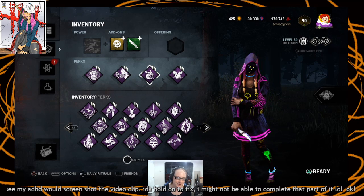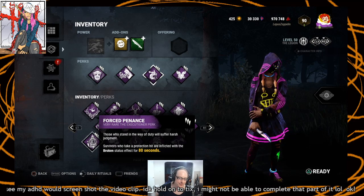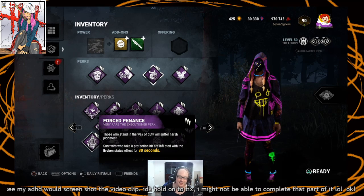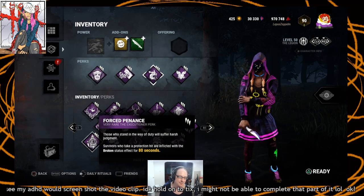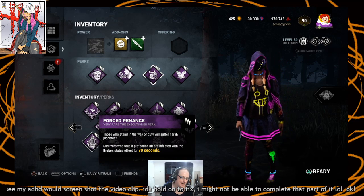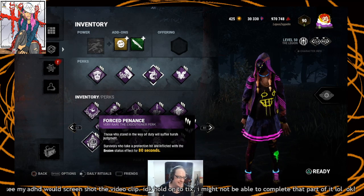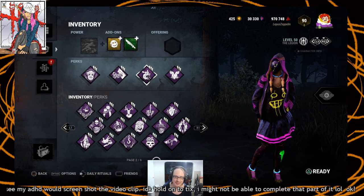You could bring Forced Penance, which would be a really good pairing. When you find somebody healing, most of the time they're with somebody else, so you walk in and can snag somebody. With Forced Penance, they'll count as taking a protection hit so they'll get the Broken status effect. You mostly want to go for the person doing the healing — they're probably already going to be healthy — but that's situational.